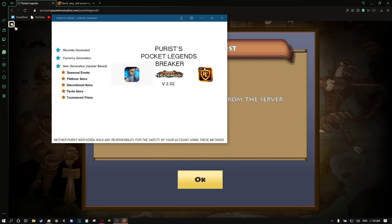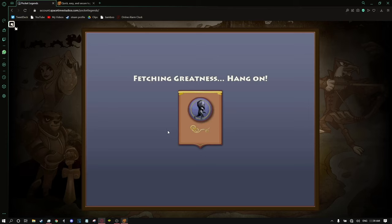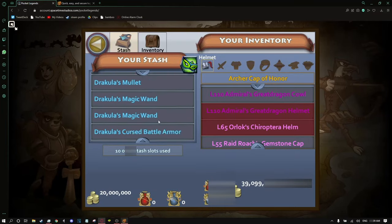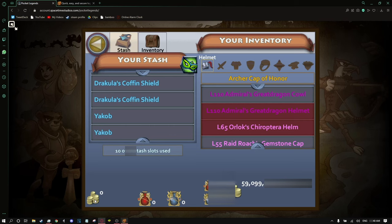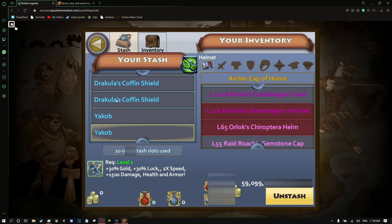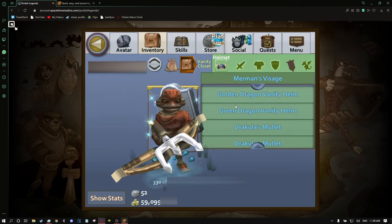Once you hear those little chimes from Windows, you're good to go back into the game. I'll select my account and go over to the stash. Everything should be in the stash now. Remember, we got gold as well. And boom — check that out. I guess I only selected the 20 million option, so there's 20 million gold. And here you go — the hat, the wand, the chest plate, the shield, the Jacob, the Jacob pet. We can unstash all of these. And they're there.